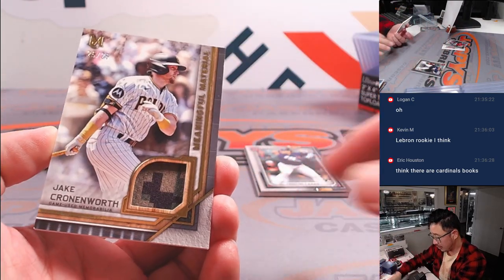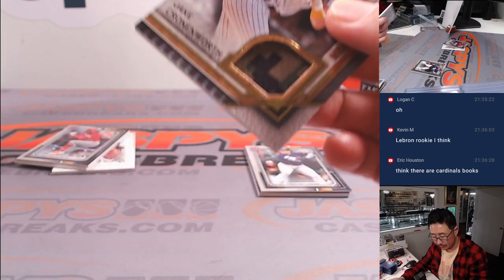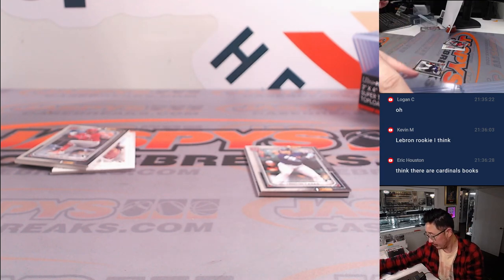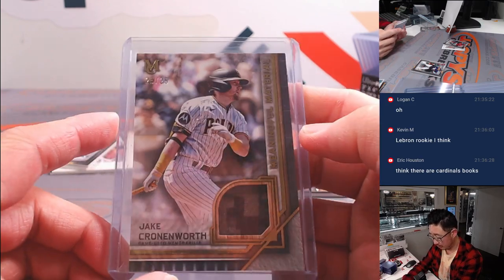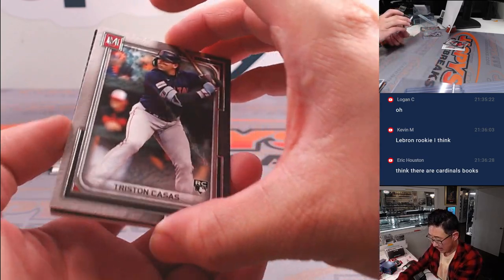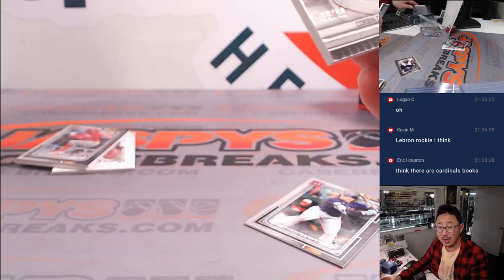Behind Garrett Cole is the Crone Zone — Jake Cronenworth, 25 out of 25. That'll be for the NL West, David with the NL West. Then behind Tristan Houses is a quad relic for the Diamondbacks — Corbin Carroll. Nice. 39 out of 99, NL West, David.